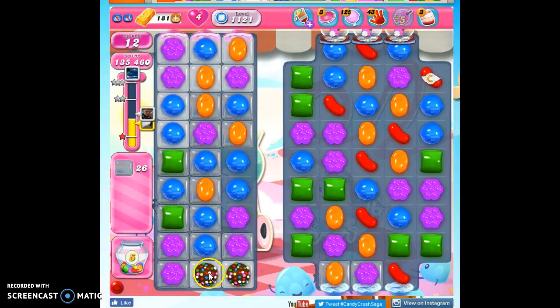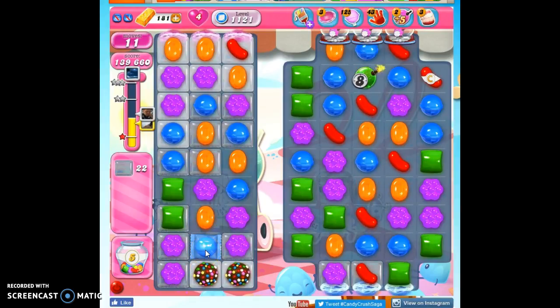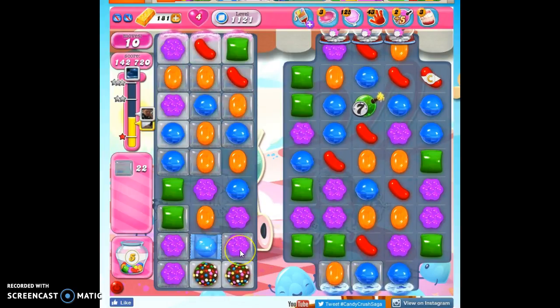And now I have the decision: do I take out one layer of everything, or do I make a special and take out this blue? I love the impact of this blue — if this were a striped candy I wouldn't do it. I'm going to try to encourage more blue to come down here. I'm not going to take out all purple with this because I do feel that is likely to set up taking out the green, the orange, and the purple.